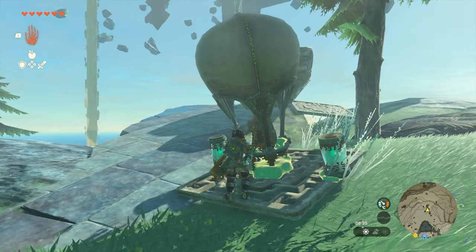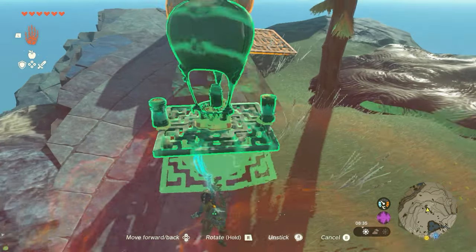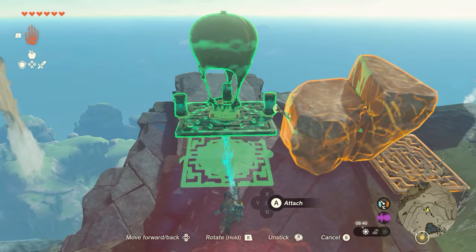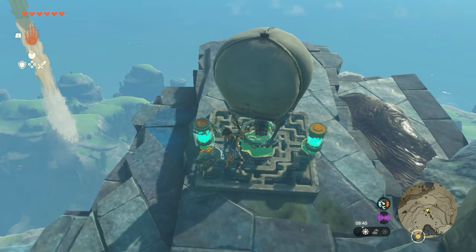You can see the water over there in the distance — but that's the easy way of doing it. If you don't have Zora's chestpiece yet, which you don't have to get yet (you will need it as part of the story anyway), you can just make this little contraption here and fly up into the sky.